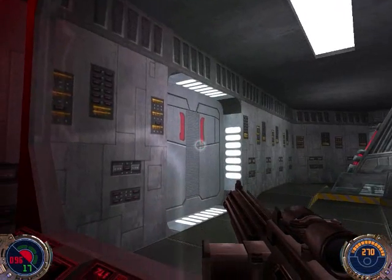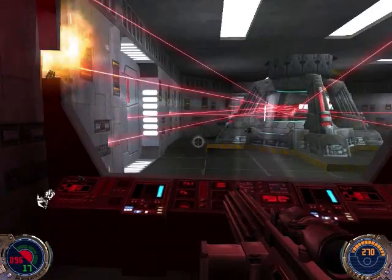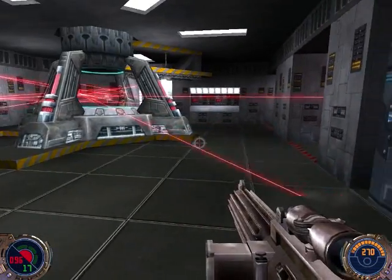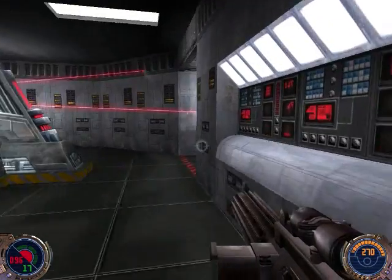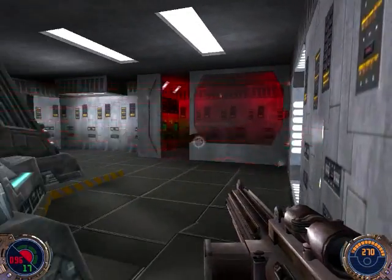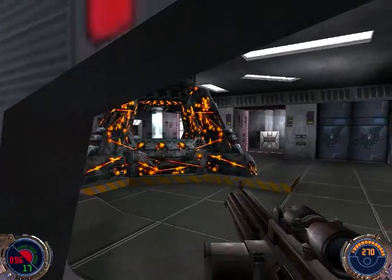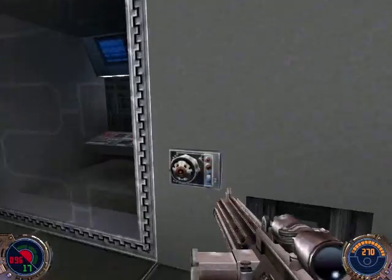Gotta do this, which will open a way through that door. But those red lasers, of course, are dangerous. So we have to do a little bit of platforming to avoid them. I do have a few bacta tanks, so in case I get hurt, I can use them. Really not terribly hard — maybe the first time I played this game it was. I'm through. And of course, as soon as we get through, it stops working and explodes. If only we had waited, it wouldn't have done anything.